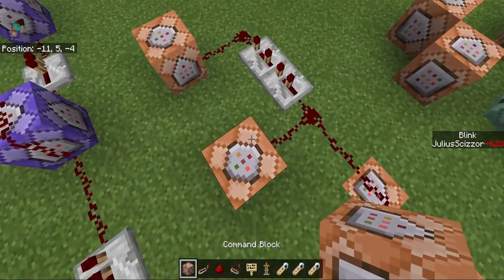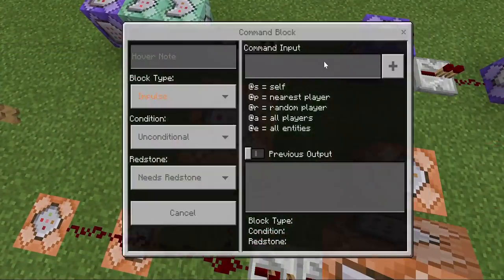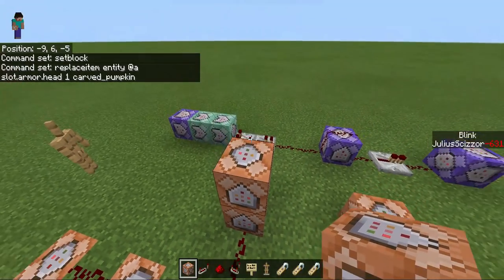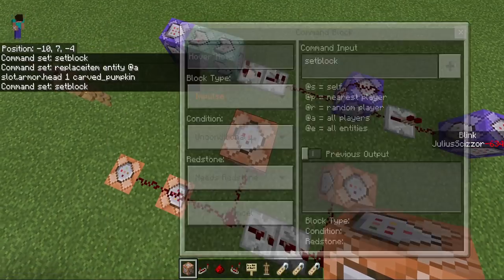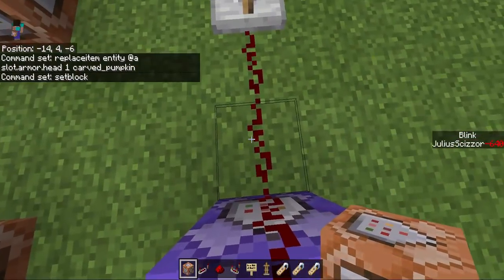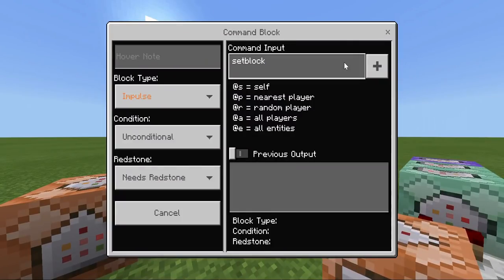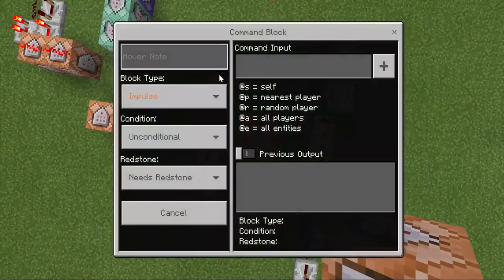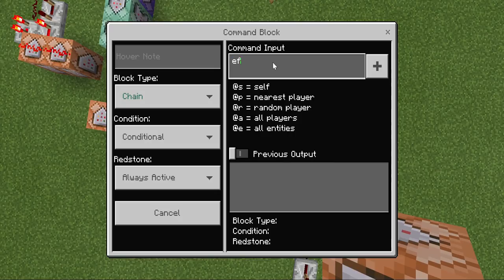Now, over here, the blink itself, for the first blink where you add in the component where you blink, it will set block here which is right before the tool effect for 173 to air. So you remove the lock detection basically. And then right after that, you clear its effects. You clear slowness and weakness.